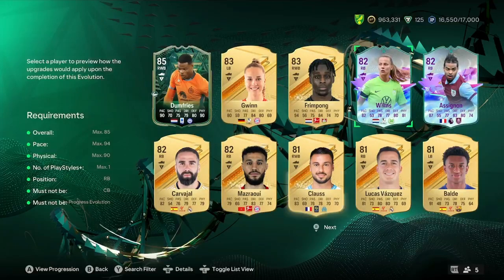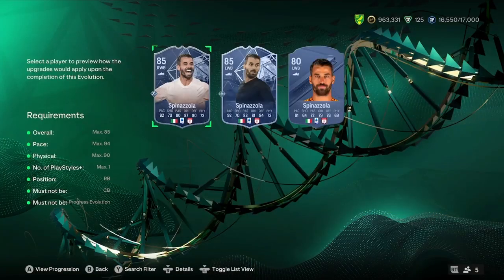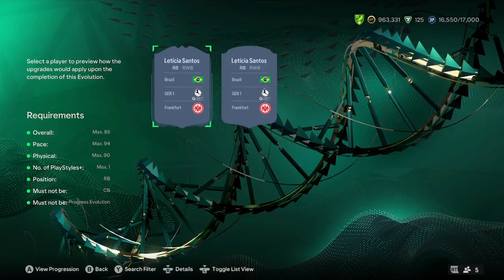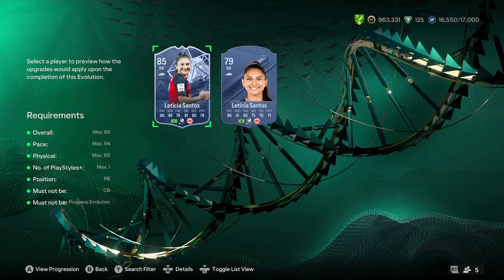Another player we're looking at here is Spinozola for our card, and he turns into an 89-rated also. And the next player we can look at is Letica Santos for the people who have Frankfurt teams, and she turns into an 89-rated also.